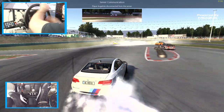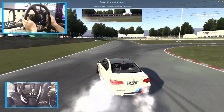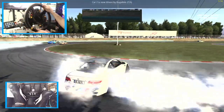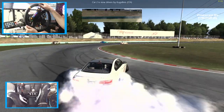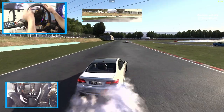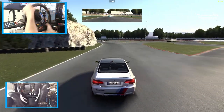Back originally when I started drifting, I did not have a handbrake set up on my Xbox — it was all about weight transfer and clutch kicks in these factory stock cars. And I see a lot of people on controller and stuff like that in this lobby.